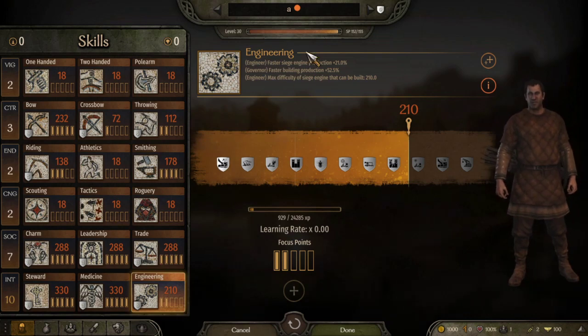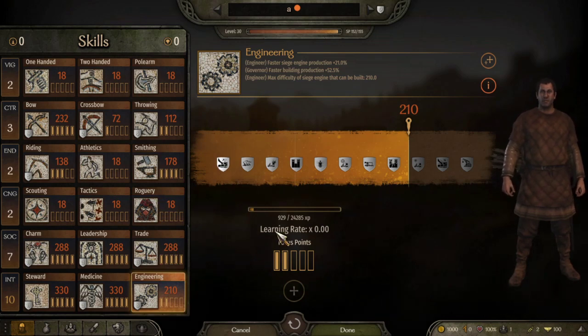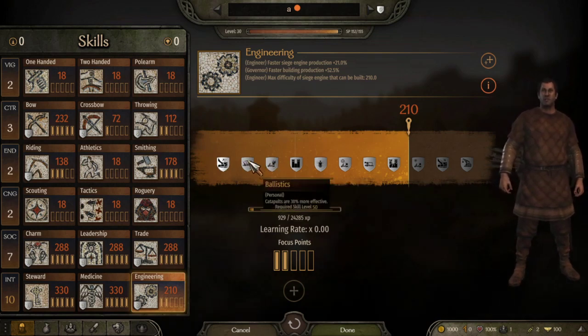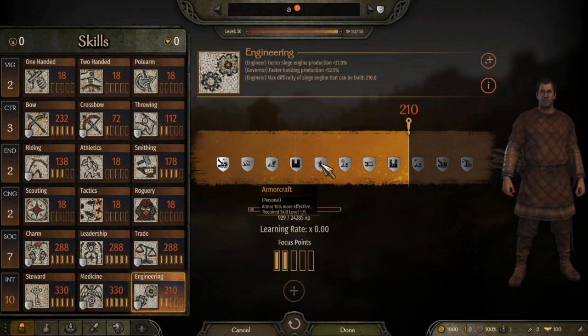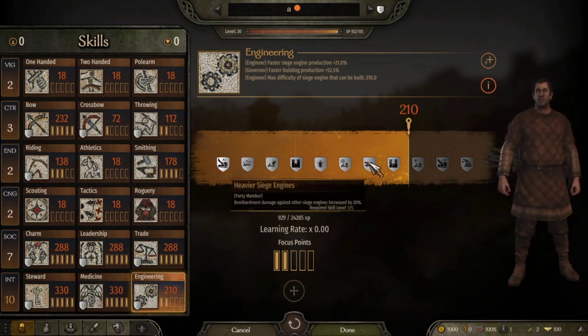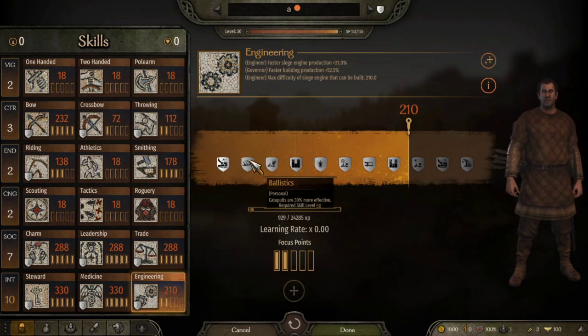Finally, one point in Engineering. This skill is good for sieging but you can have a companion do the engineering for you. With one point and 10 Intelligence we still get a fair amount: catapults are more effective, and at 125 armor is 10% more effective. The other perks are party member perks so your companion can cover them all.